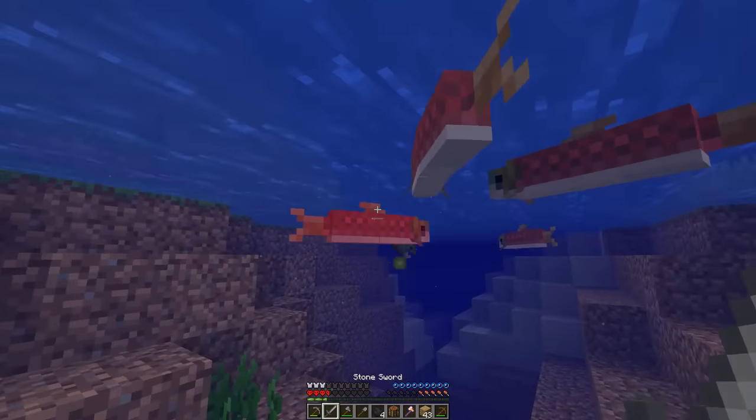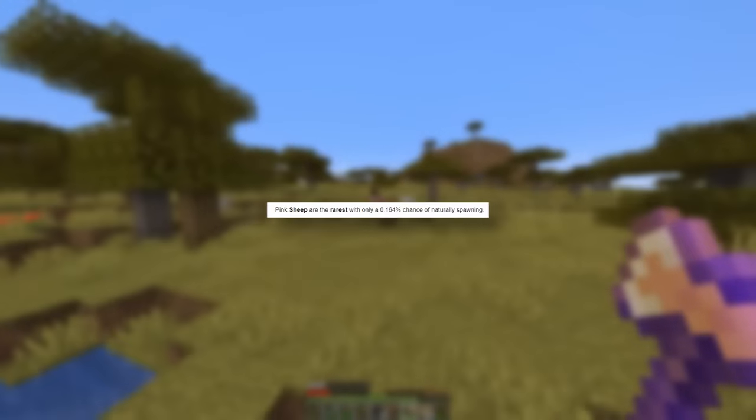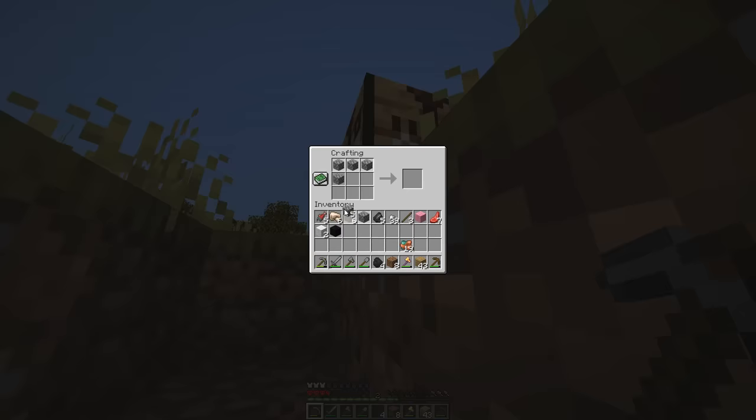I finally found some food in the form of fish. Then I found some more food in the form of sheep — a pink sheep, which are actually one of the rarest naturally spawning mobs in the game.